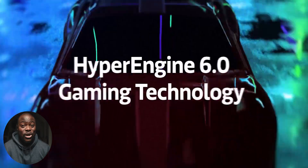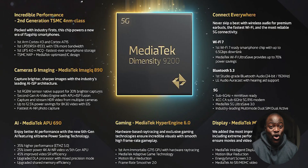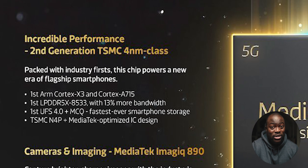Going back to the other firsts the Dimensity 9200 is bringing: beyond the second-generation 4nm TSMC processor, this should be the first chipset using LPDDR5X RAM, offering 13% more bandwidth. And to top it off, the 9200 should be the first to support UFS 4.0 storage, offering what should be the fastest storage you can get right now on a smartphone. With the combination of the Cortex X3 and A715 cores, LPDDR5X RAM, and UFS 4.0, MediaTek is pulling out all the stops with the 9200 and could seriously shift the tide in flagship chipsets in 2023.